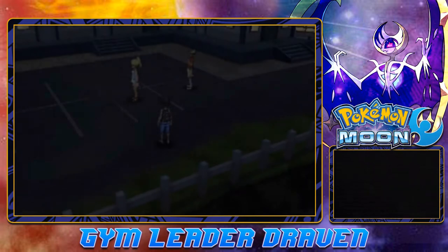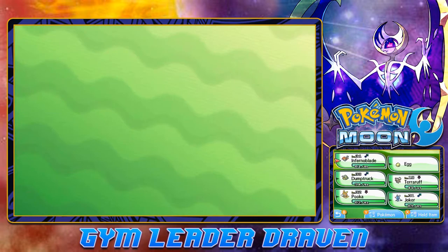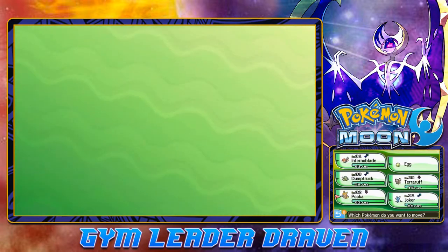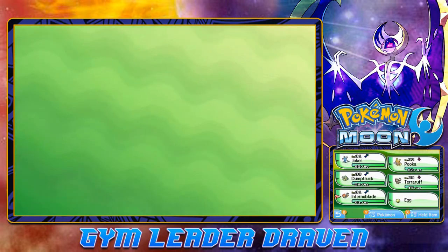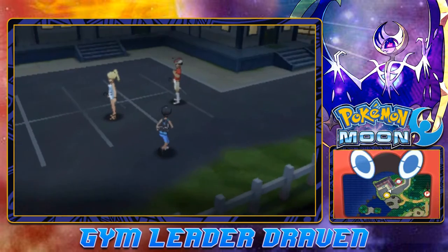Let's go ahead and switch out our Pokemon. Let's go straight to Joker right here. And as always, let's keep the egg close by to Inferno Blade, because we need to hatch this Pokemon — its warmth will actually keep the egg warm.